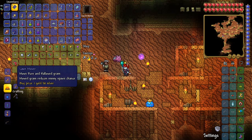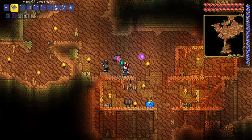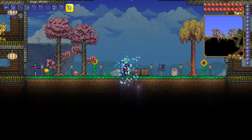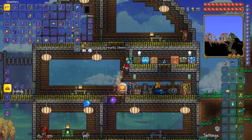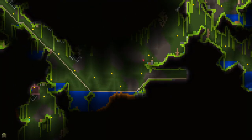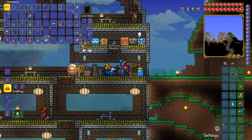The lawnmower mows pure and hollowed grass, and mowed grass reduces enemy spawn chance. Now that I have found myself Billy Bones the golfer, I should be able to build my golf course, which I want to do very soon. But that's not what I'm doing in this episode — in this episode I'm making my way to the underground jungle over to a hive, and blowing up an area so I can fight the Queen Bee.